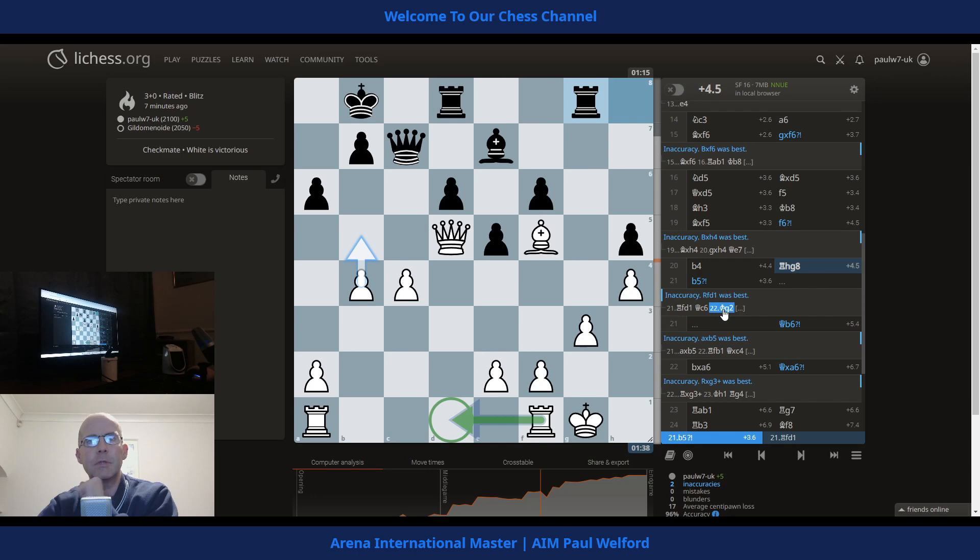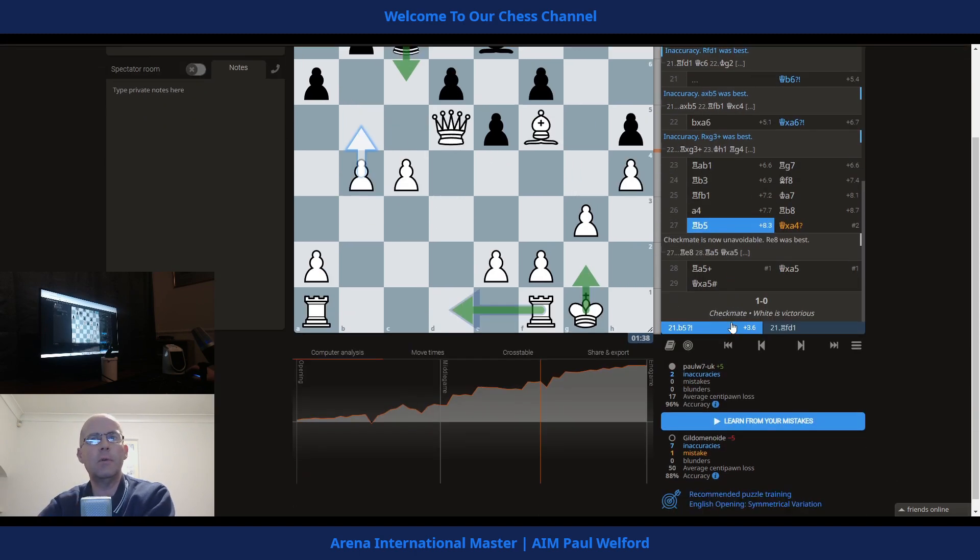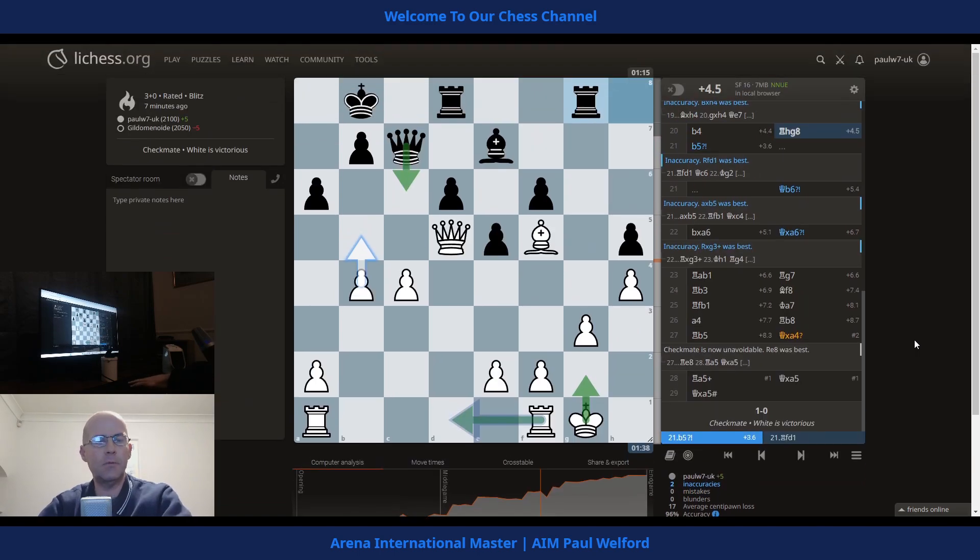Queen to c6, king to g2 — so it seems rook across, queen up, king up. Just maintain a nice solid position, but it worked out all right didn't it? We played a very good game there — at our level, very good.